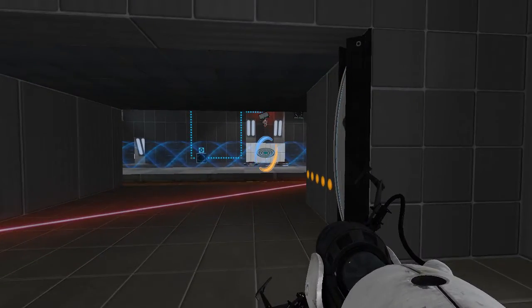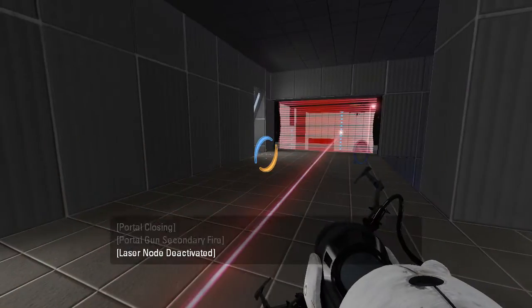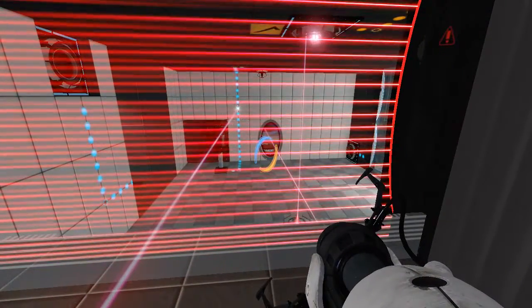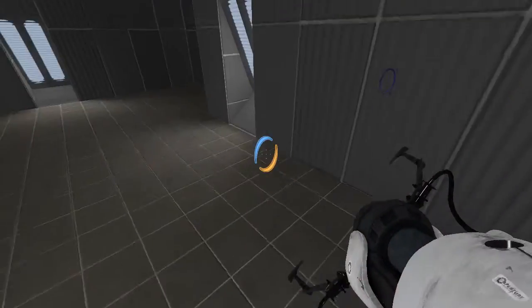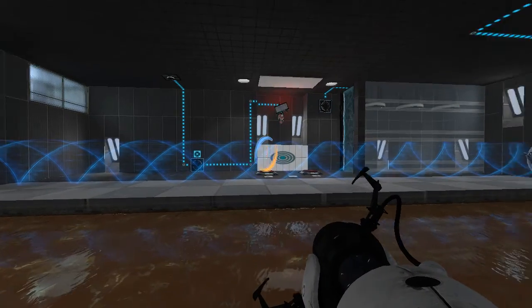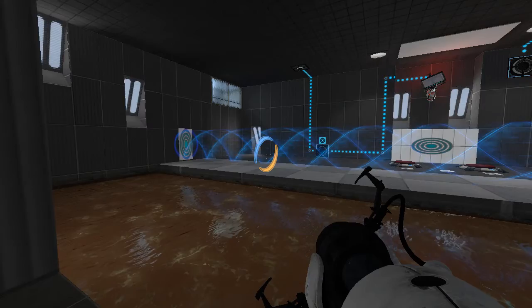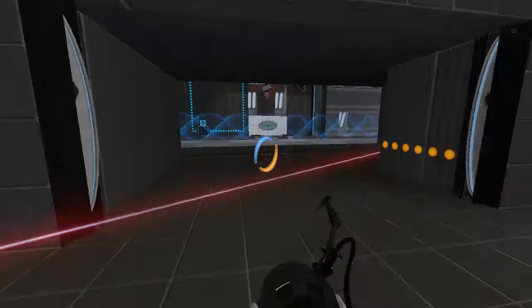Alright, so what does this target do for us? Oh, it's a sideways portal, huh? Okay, well that actually doesn't help me very much, because of multiple reasons. No way I can go back through that portal. Let's think — what do I actually want to do here? I could just quick save... let's say here. I'll quick save here.